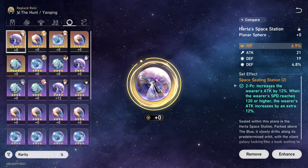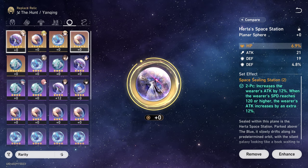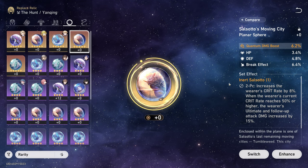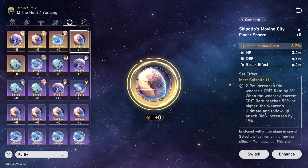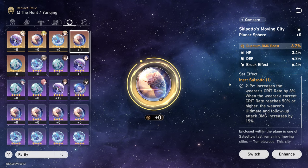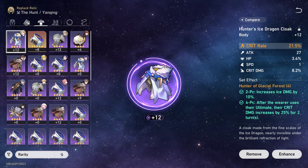Space Sealing Station is a really good set because it increases all of your numbers across the board, and you can get it from lower-world Simulated Universe. The alternative planar set is Inert Salsotto, which increases the wearer's crit rate by 8%, and when the wearer's current crit rate reaches 50% or higher, the wearer's ultimate and follow-up attack damage increases by 15%. I wouldn't recommend this one because most of your damage comes from your talent and skill, not your ultimate, so this doesn't increase your skill damage. For substats, you want crit damage, crit rate, attack, speed, and break effect.